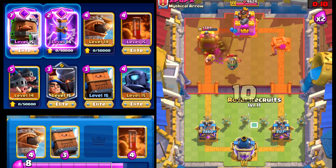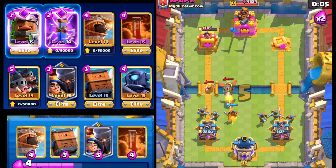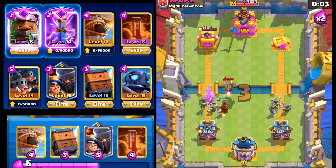I think we should be good because that Mini PEKKA may be able to get onto that tower, or at least distract long enough. He doesn't want to lose two towers, which I don't blame him, but he won't go for the win. And just like that, good game, well played. Let's hop into another one.